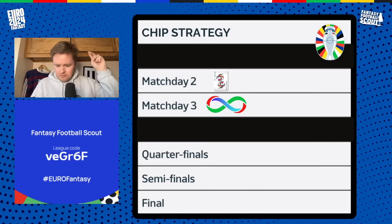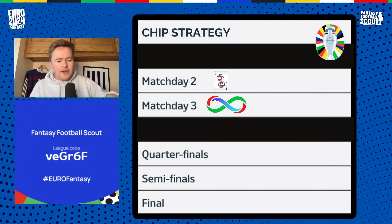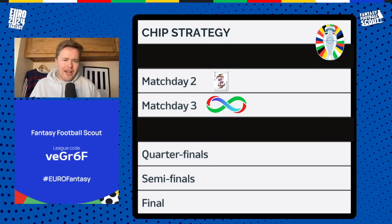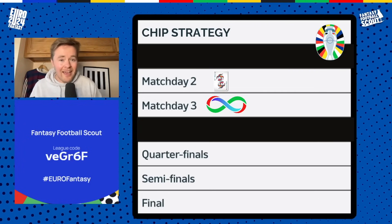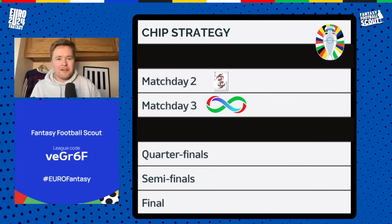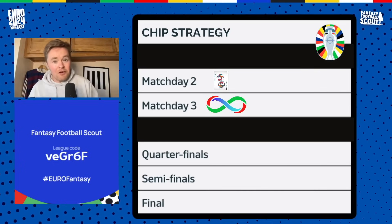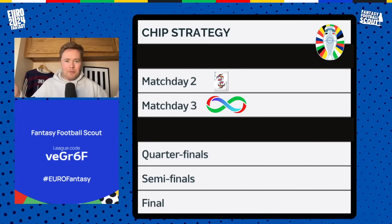Number two — someone like Praz is going for this strategy — it turns the round of 16 into a free hit for those individuals, because they get free transfers going into the round of 16 and then play the wild card after, so they can triple up on teams with great fixtures. However, as Lewis from FPL Reaction pointed out, people are going to be tripling up on those teams anyway, so that attacking advantage is neutralized. The only way my chip strategy goes wrong is if a bunch of big teams lose to smaller teams, which is less likely than the big teams going through.